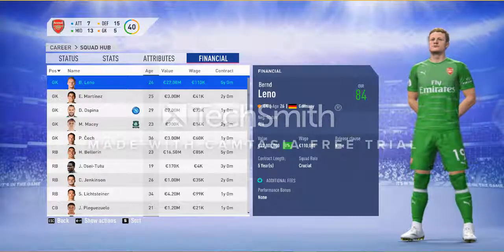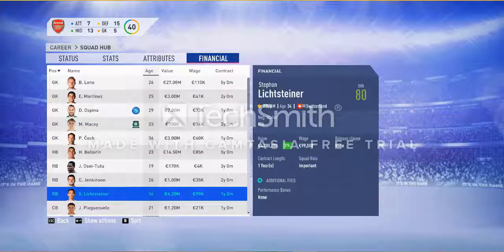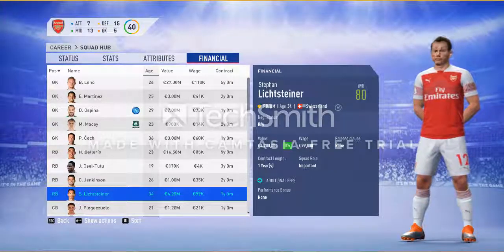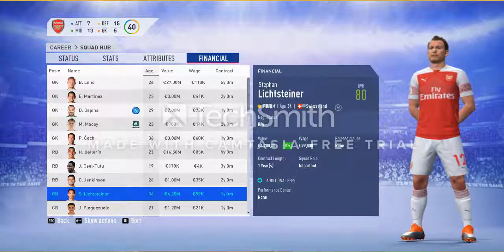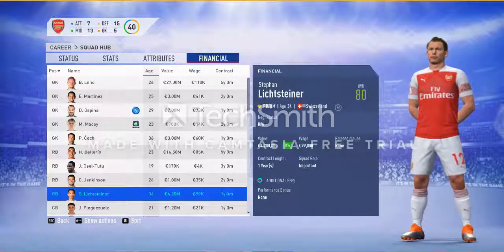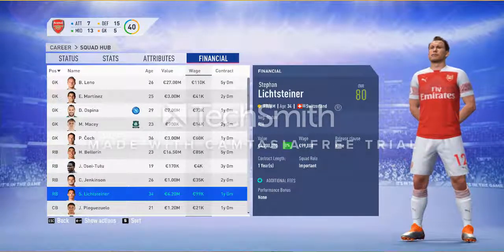Financially you can see their current value, wage, and contract. This is very important — one of my players, Lick Steiner, has only one year remaining on his contract. In this season I have to offer him a new contract, otherwise I will lose him at the start of next season for free and I will get no money. When offering a new contract you have to increase the salary.